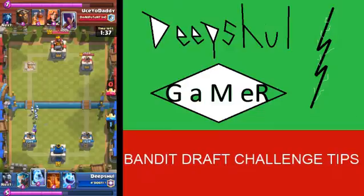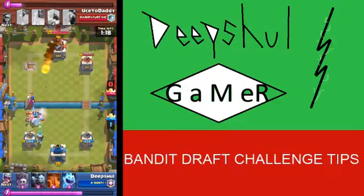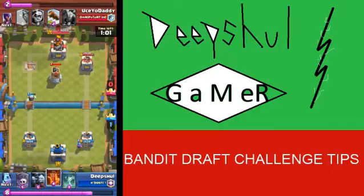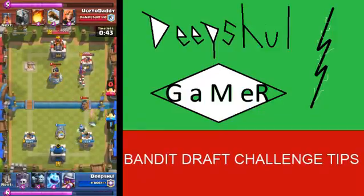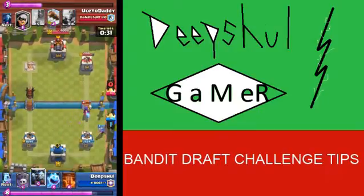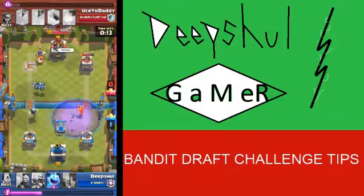An equal positive trade with the Tombstone and Bandit. A huge push comes down the lane and I use Ice Wizard for control and Ice Golem for more control. A lone Ice Spirit on one side, I drop my Musketeer on the other side to attack and Poison. That Bandit was a really good shot and it's destroying my defense. Again I drop Musketeer on the wrong side. I use Minion Horde and Ice Golem to defend against that Bandit — really effective.